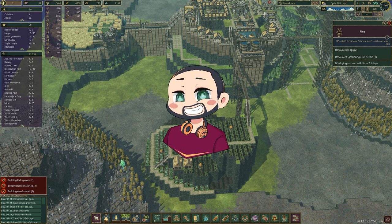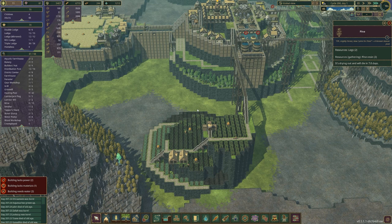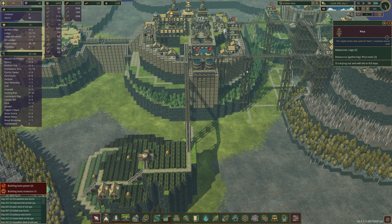Hi guys, my name is Firefly and welcome back to a brand new episode of Timberborn where we are doing a mountain challenge, which means we cannot build on sea levels and we cannot use explosives. We've just finished the drought so all the water should be coming back, but as you can see we're running pretty fine.